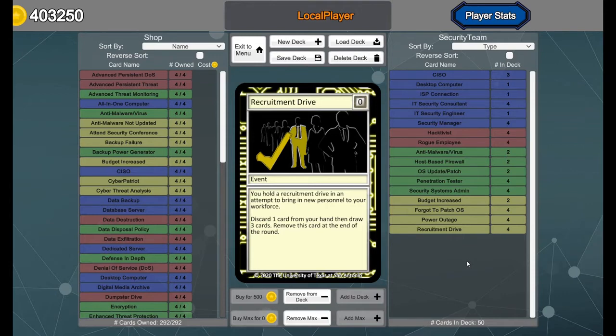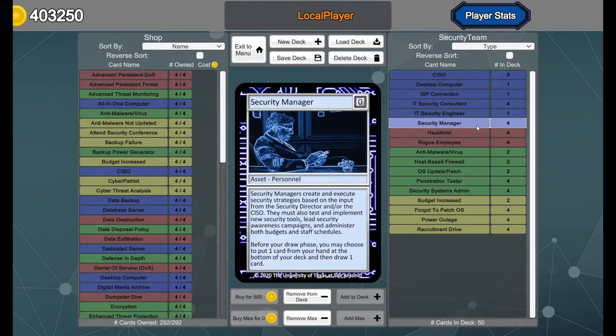There's also a filtering card: the security manager allows us to take a card from our hand and place it on the bottom of the deck. All of that is to increase the probability that we're going to get to the cards that we need, particularly the power outage. Let's see the deck in action.